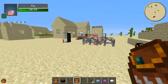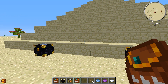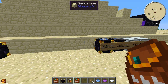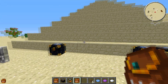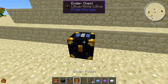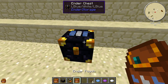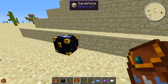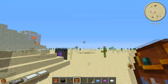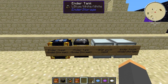The Ender Pouch is pretty much like a backpack. On the hotbar you can see three white dots — that's the color code, currently white-white-white. To link an Ender Pouch to an Ender Chest, you come up to the chest with the pouch in hand, left-shift and right-click on the Ender Chest. That links the chest to the pouch, so now I can access my fluid ducts from the pouch — and it works perfectly.